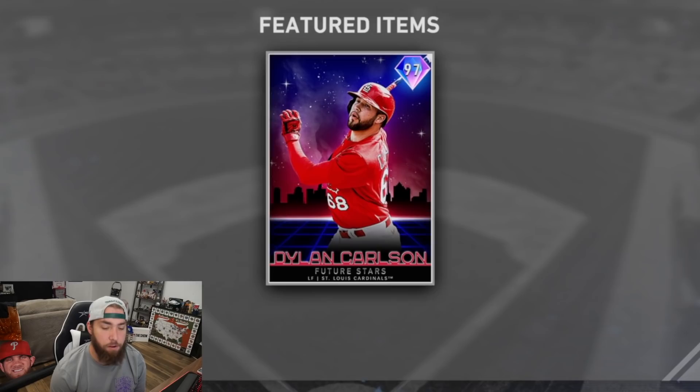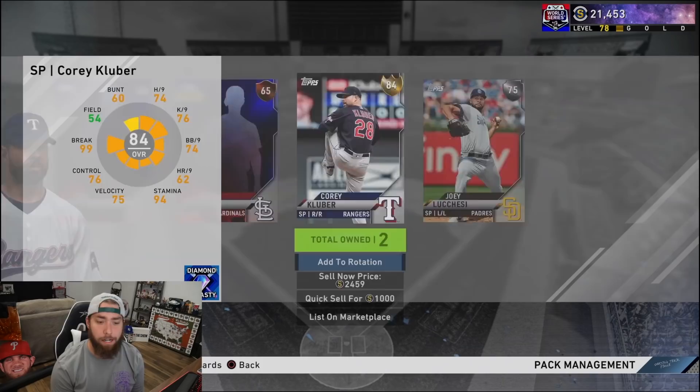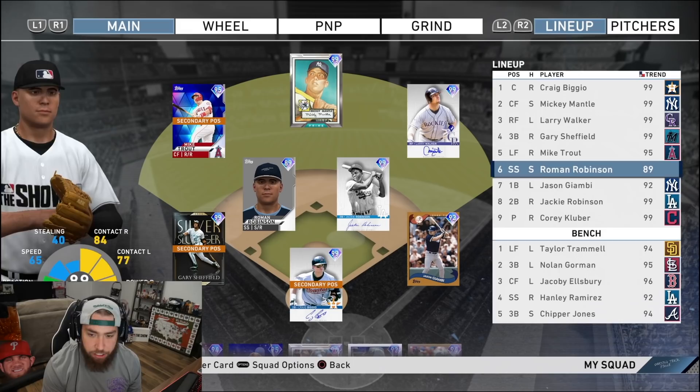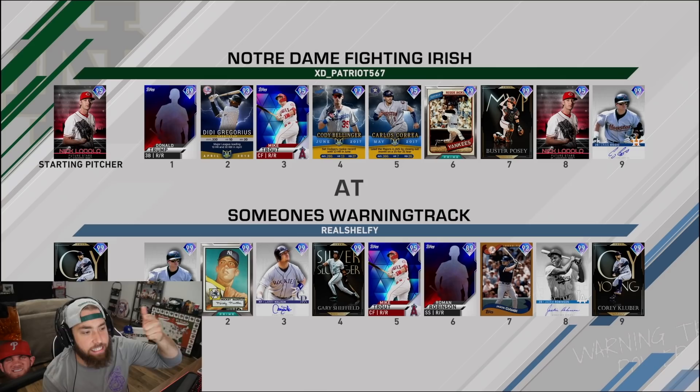Let's open up some of these set 31 headliners for the 97 Dylan Carlson — maybe we'll get lucky and throw him in the outfield too. Andrew Miller in pack two. Got another guy; at least we're getting golds. Last pack — trash, just trash. Larry Walker's gonna be in right field. We're also gonna put Jackie Robinson at second base. The lineup goes: Vigio, Mantle, Larry Walker, Gary Sheffield, Mike Trout, creative player, Jason Giambi, and Jackie Robinson, with Trammell, Gorman, Ellsbury, Hanram, and Chipper Jones on the bench.